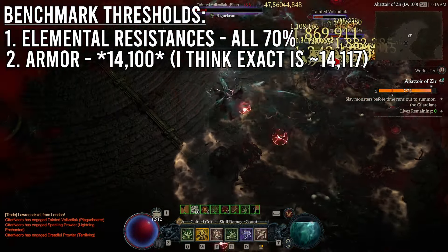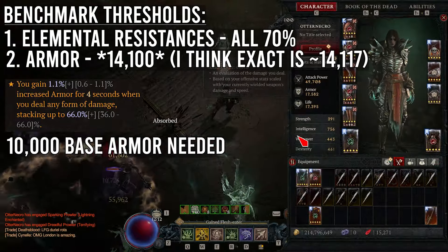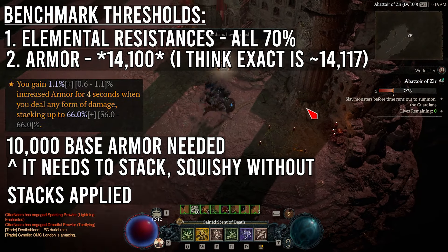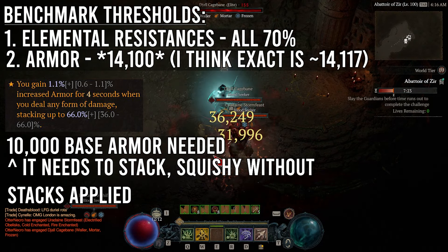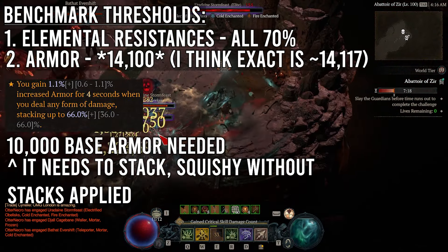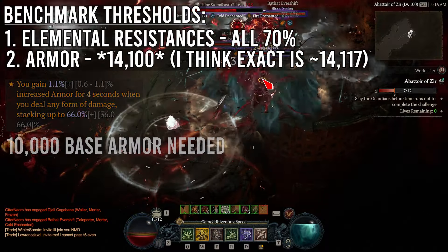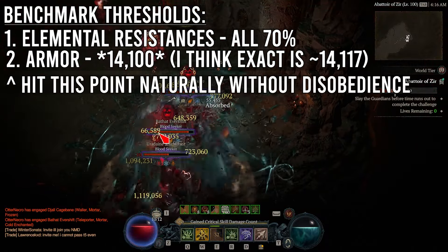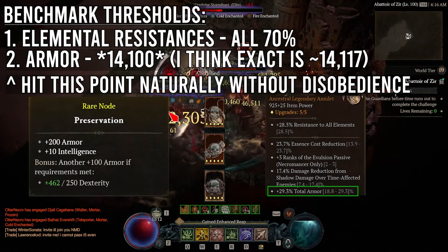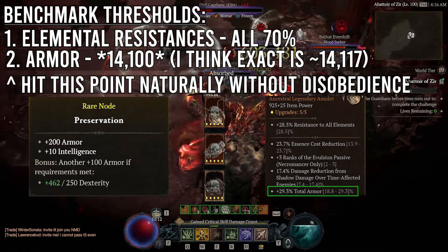This will properly give us the maximum value of 85% physical resistance against level 158 monsters. There are two ways we can achieve this breakpoint. First, we can use Disobedience, and with this we only need to run 10,000 base armor to achieve this breakpoint once it's fully stacked, but it needs to stack. So when I was against the Seekers and they dealt their damage on the initial engagement, if my armor wasn't stacked, I was usually toast. The second way is to actually get 14,100 base armor without running Disobedience, which required grabbing every single armor node and important resistance nodes in the Paragon Board, inserting skulls into jewelry, and changing some affix priorities in gear.